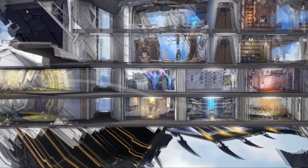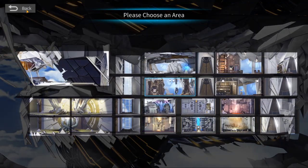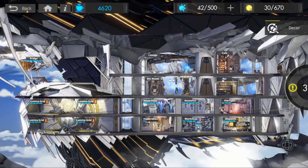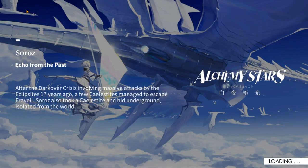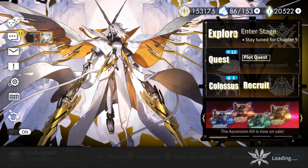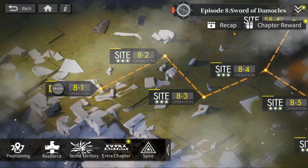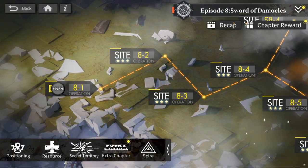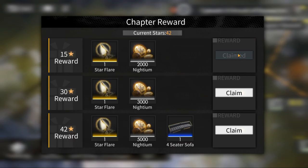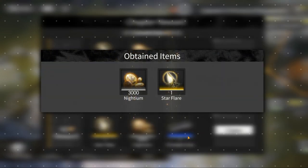To actually get enough furniture to reach the 5000 mark, they offer some inside the store as well as through chapter rewards. I'm going to go into Explore here into my chapters. I purposely didn't accept my rewards just to show you guys — you can get furniture. Right here, the 42-star reward gives you a four-seater sofa, and that's furniture.